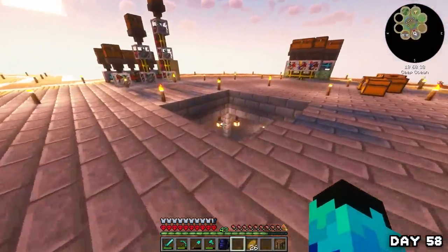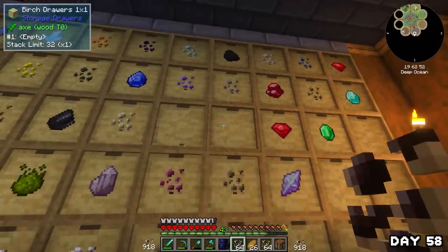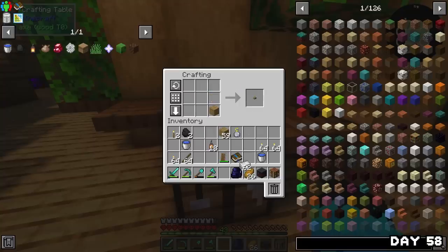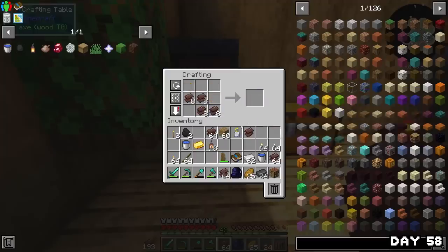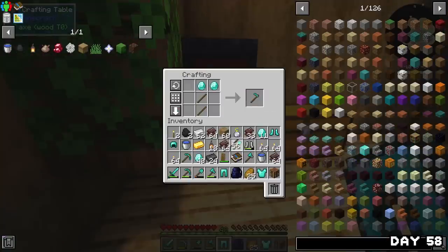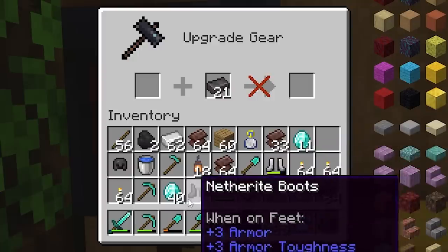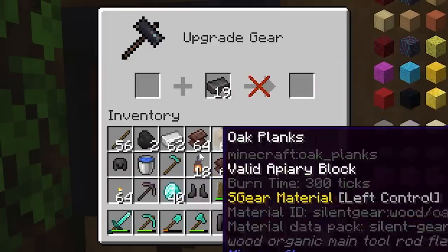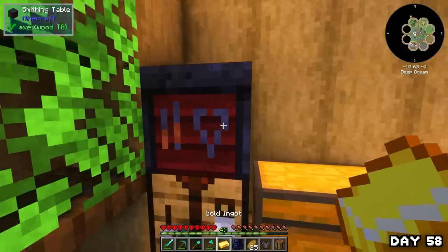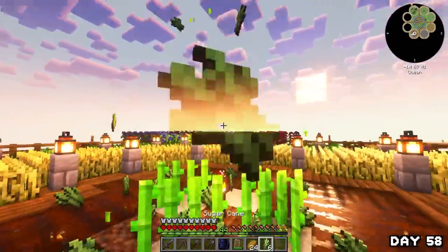On day 58 I headed over to the mechanical island, grabbed all the netherite scrap pieces from sieving through gravel, crafted them into ores, and put them in the auto smelter. I made a smithing table, combined all the netherite scrap into ingots, made a brand new set of diamond armour and tools — yes, including a hoe — then turned them all into netherite. I literally have over a stack of netherite — this is the most netherite I have ever held, the richest I've been in this game.